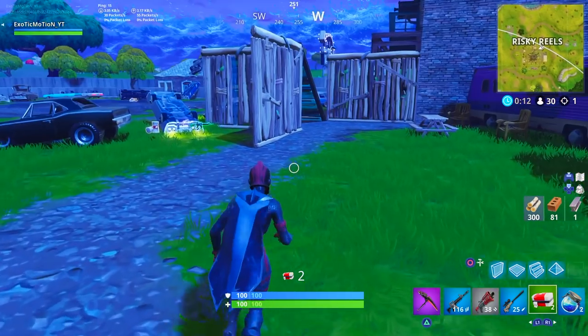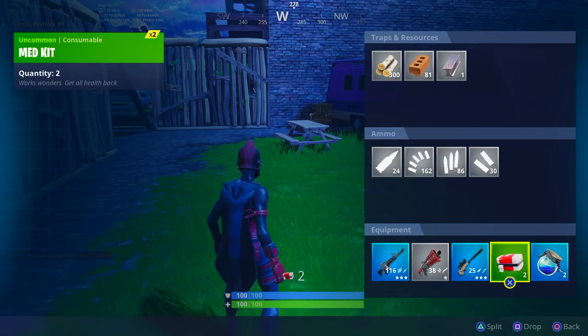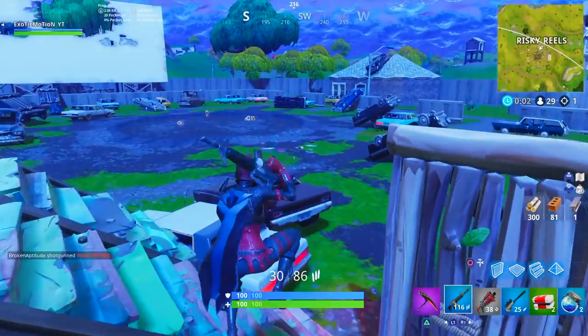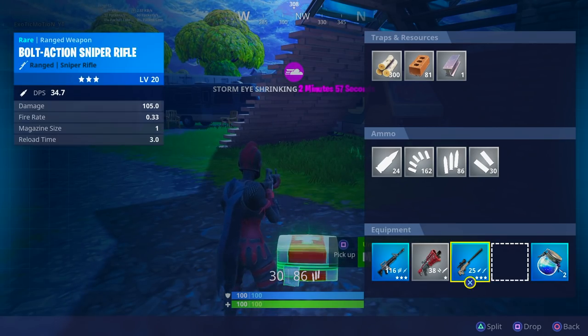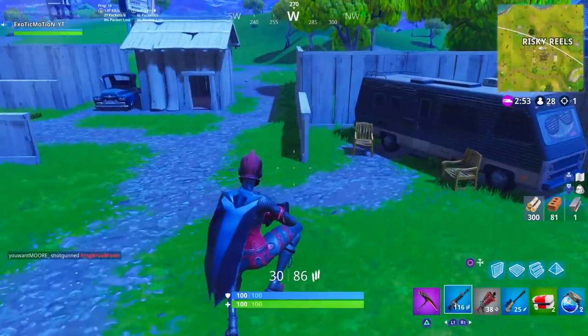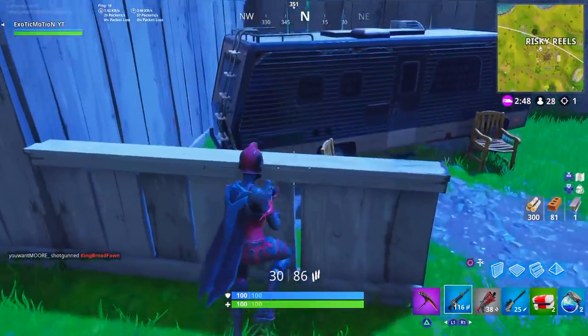Starting off with the first pro tip. As you can see, we have a blue AR, a shotgun, a sniper, and two types of heals — a medkit and a shield potion. This is what a lot of people's setups look like. Sometimes they'll have a double shotgun instead, but for this case I did not find a pump shotgun, so this is exactly what I'm rocking.